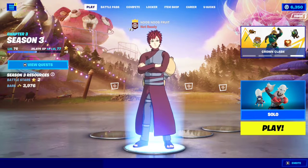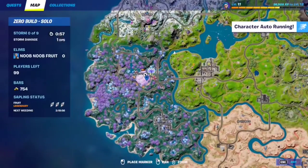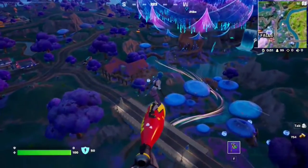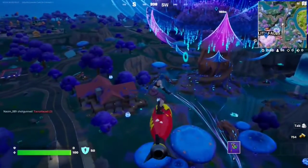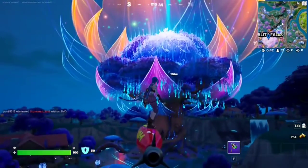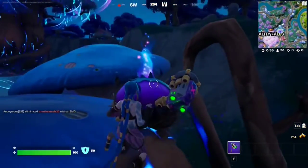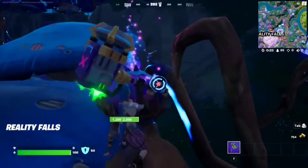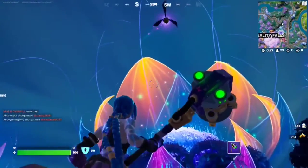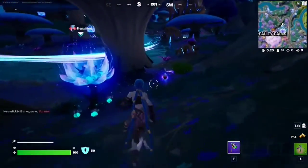For this Week 1 seasonal quest, you have to collect three reality seeds — very simple to do. Just go to Reality Falls right around this area and you're going to find these blue-purplish blocks that look like plants. You just have to destroy those. You cannot interact with them, you just destroy them, and once you do you get low gravity and reality seeds pop out. Each plant gives you three seeds, so you just need one plant.